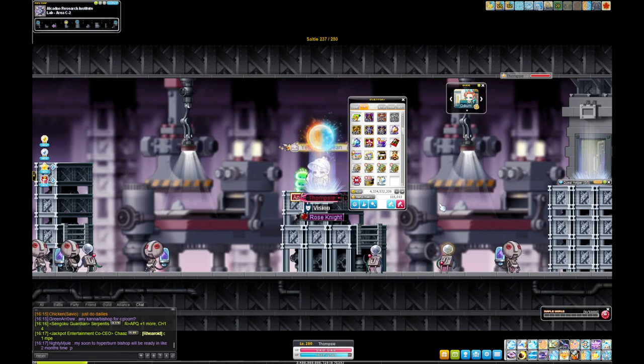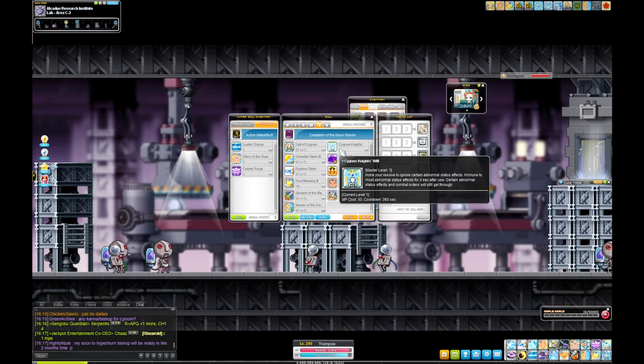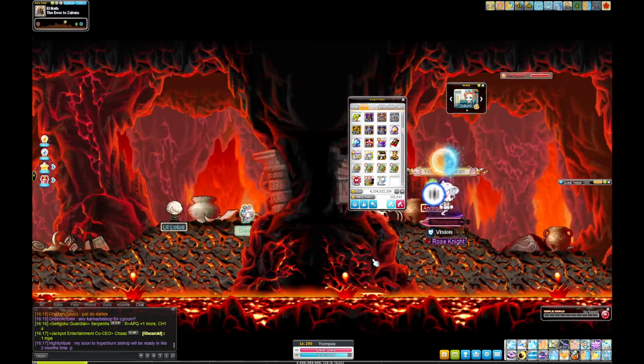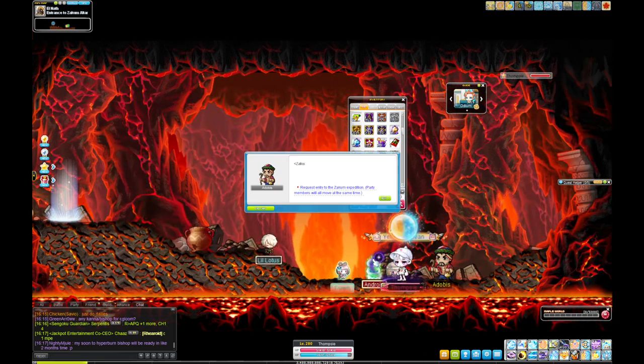Leave here once you reach level 100 and you can do your fourth job advancement to get your class a bit stronger. Then go do Zakum — Zakum gives a nice chunk of EXP at level 100. Grab a rune before you go.